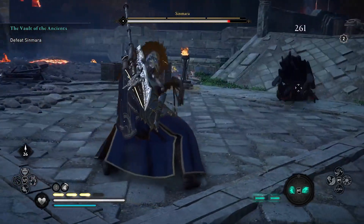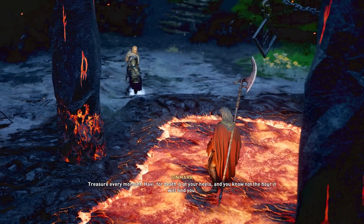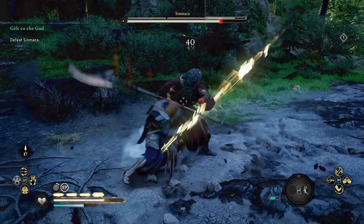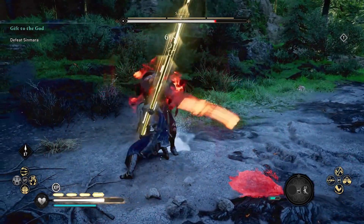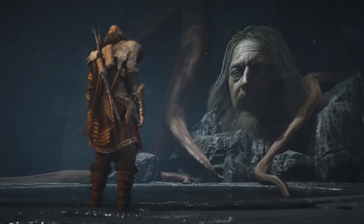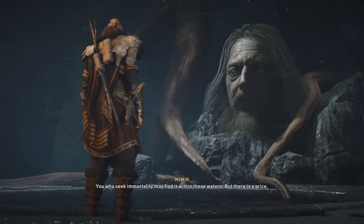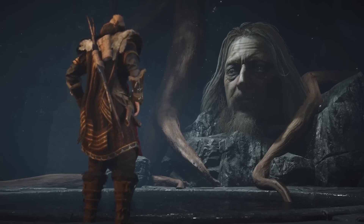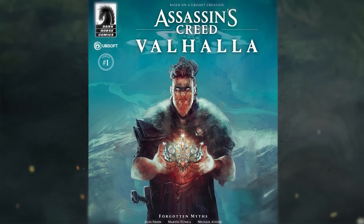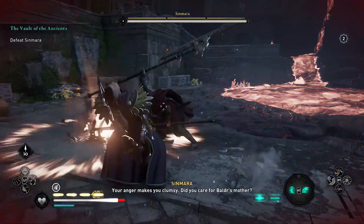You'll fight his wife Sinmara more than once in your journey to save Baldr. In Norse mythology, Sinmara is Surtur's consort, but also Mimir's wife — you remember Mimir, right? The giant head Odin met in Jotunheim? She guards the mythic weapon Laevateinn. You can learn more about Sinmara's character and backstory in Assassin's Creed: Forgotten Myths, a prequel comic series from Dark Horse.